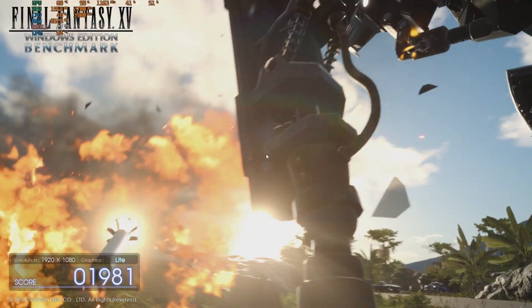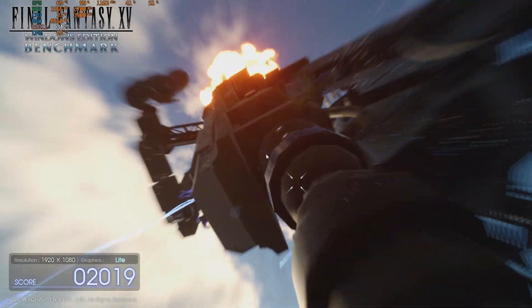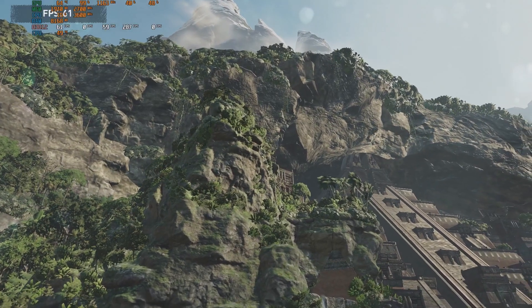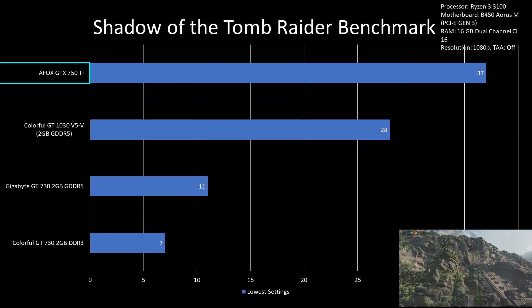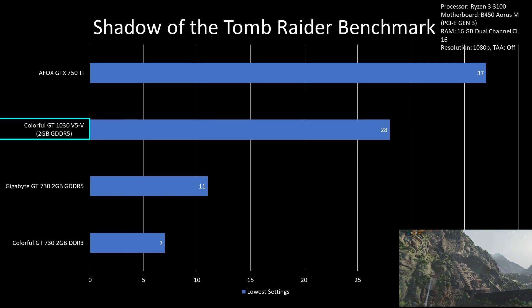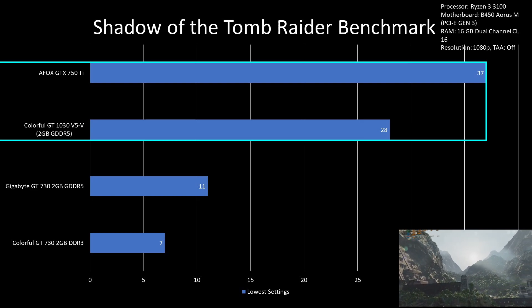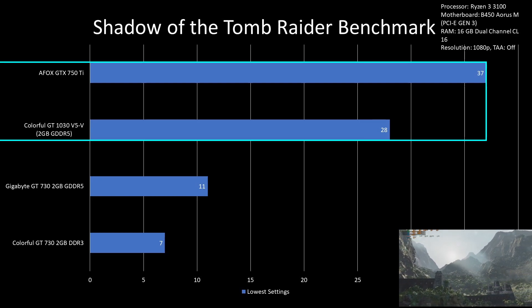This also makes the GTX 750 Ti the cheapest entry-level card that you can buy to play this game. For Forza Horizon 4 on low settings, the GTX 750 Ti had 37fps while the GT 1030 had 28fps, making the GTX 750 Ti 32% better than the GT 1030.